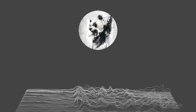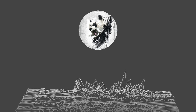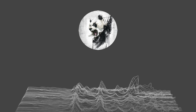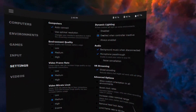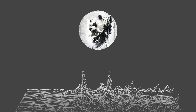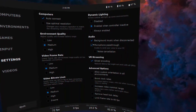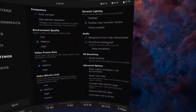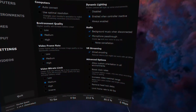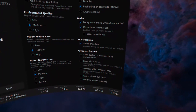Now that you have your headset connected to your PC via a 5GHz connection, you're ready to play some games. But before you do, there are some settings you might want to check in Virtual Desktop to ensure you get the best experience. Environment quality and dynamic lighting are unimportant to gaming — they will only matter if you're using the application to do work on your computer or to watch movies in VR. I also don't use any of the advanced features with my current setup. Under audio, make sure you have microphone pass-through enabled. A lot of people get frustrated trying to figure out why other people can't hear them online, and this is why most of the time, so just make sure it's checked and you'll be good to go.